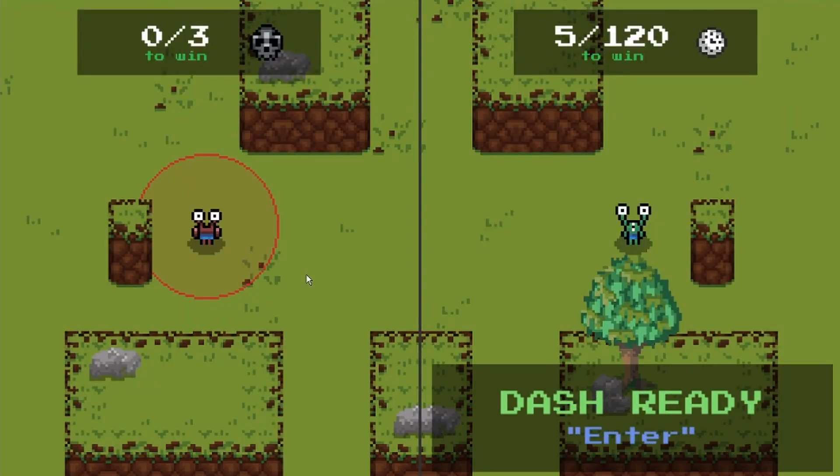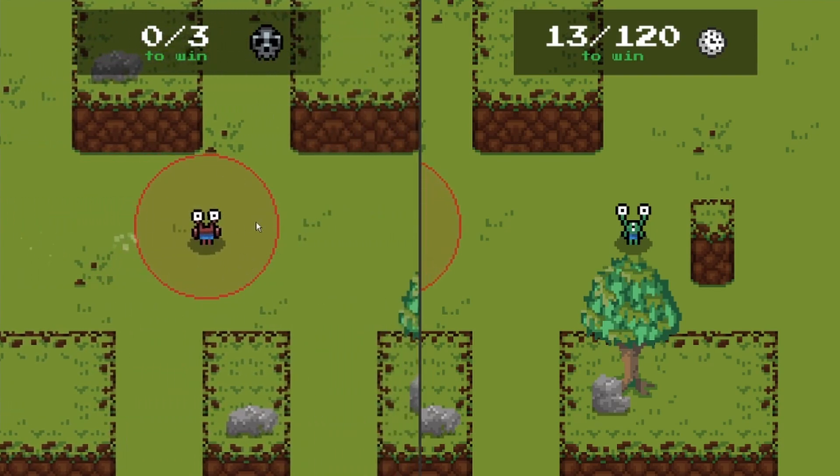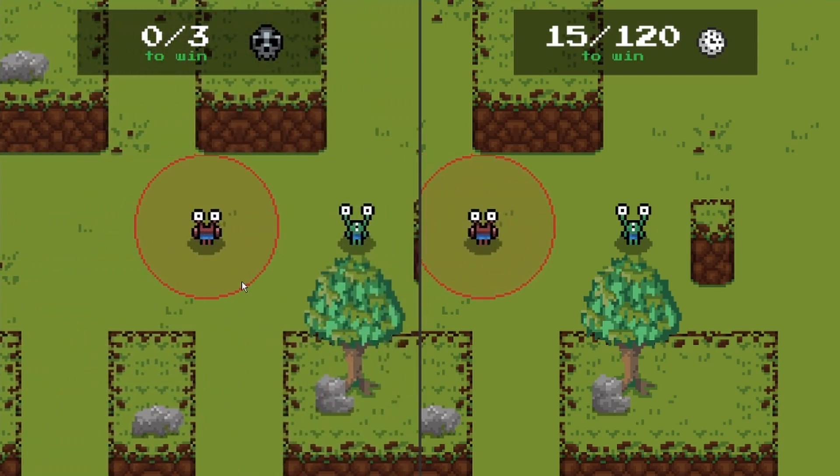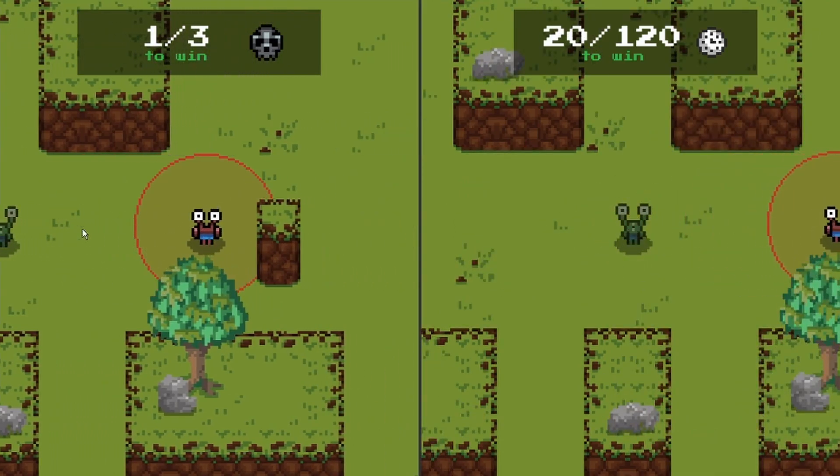Currently there are six abilities in total — three for the hider and three for the seeker. The first one is the big tag radius. This one is pretty simple: you just have a large tag radius for the seeker, so when the hider enters this tag radius they will be tagged.